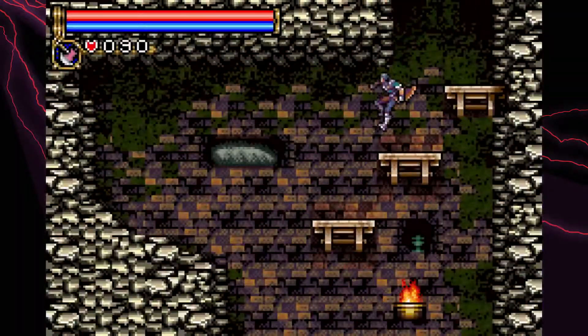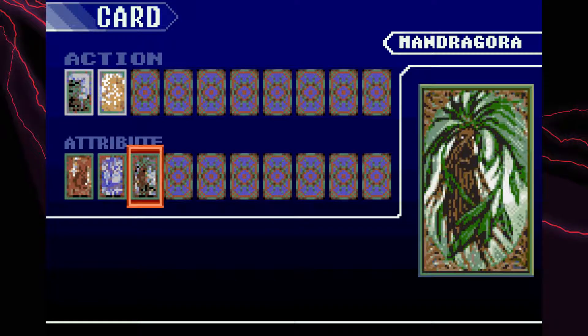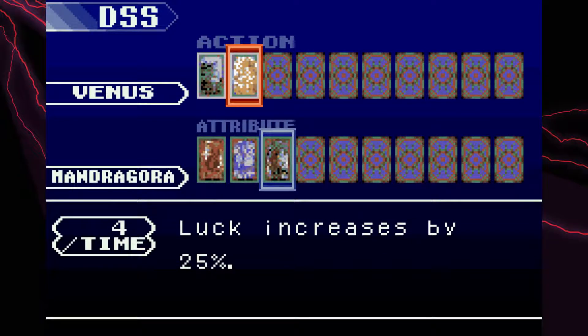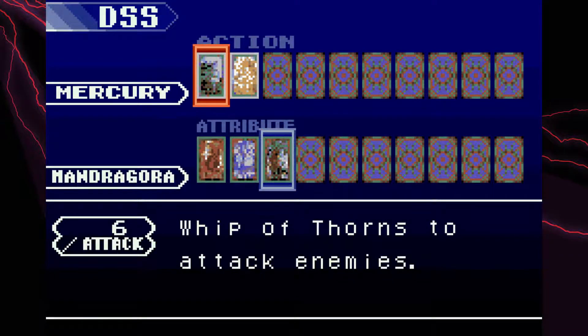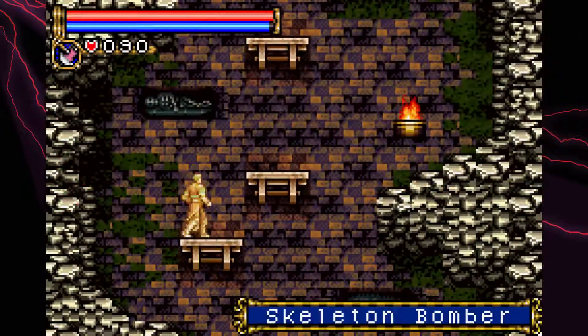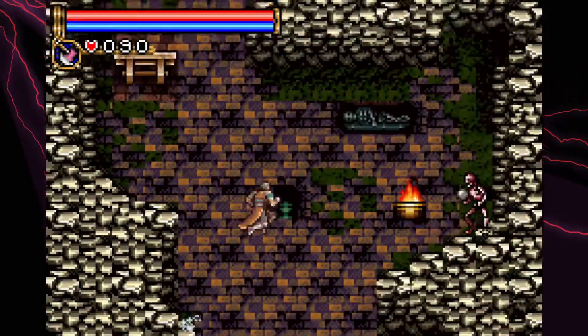I picked up the two cards I promised I was going to get in between episodes because I couldn't get them during the episodes — that's the Venus card and the Mandragora card. The Venus card increases stat boosts depending on what my attribute is: strength up, defense up, luck up. The whip for Mandragora is the Whip of Thorns, which I kind of personally like — it looks neat and it hits pretty hard on a lot of enemies, so this was one of my favorites for a while.